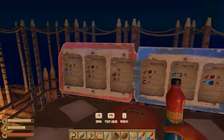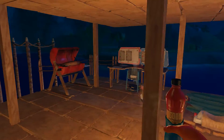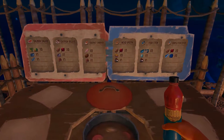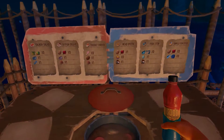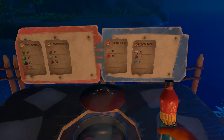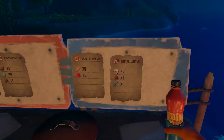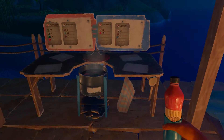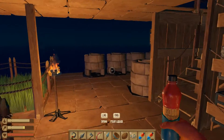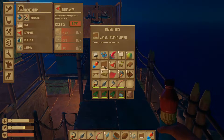I almost forgot — coconut chicken is a new recipe I found. I think it's the last one, because as far as I know there are only 10 recipes in the game. On one side I have salmon salad, catfish deluxe, coconut chicken, head broth, fish stew, and simple fish stew. On the other side: fruit compote, mushroom omelet, drumsticks with jam, and shark dinner. Shark dinner gives three servings — absolutely phenomenal.